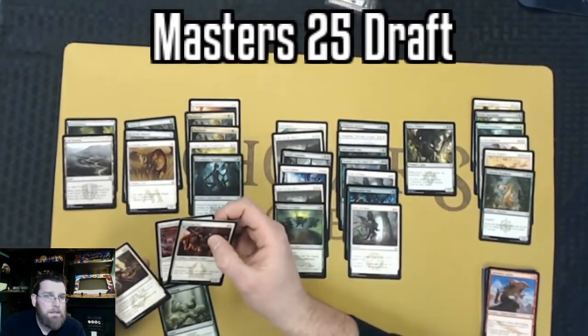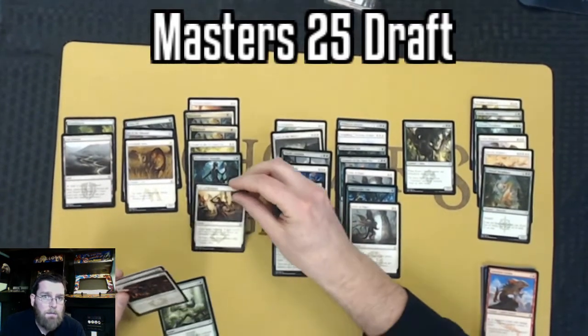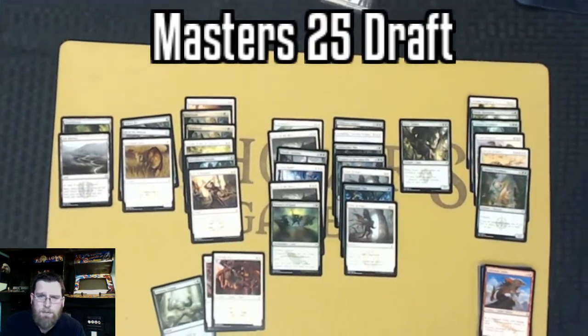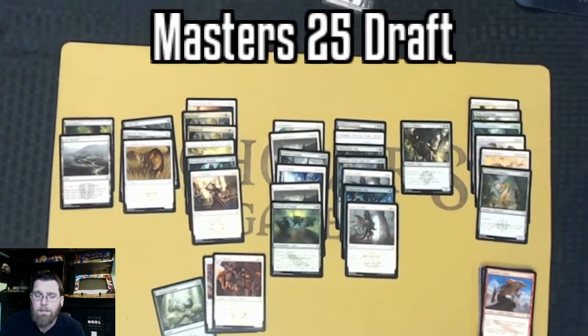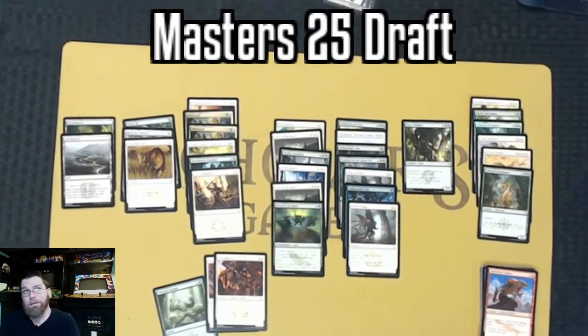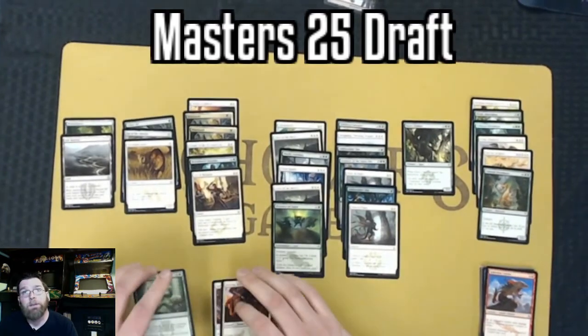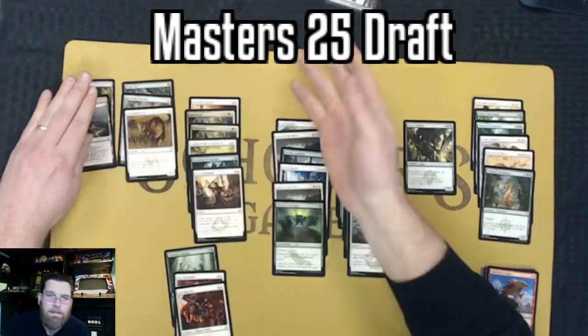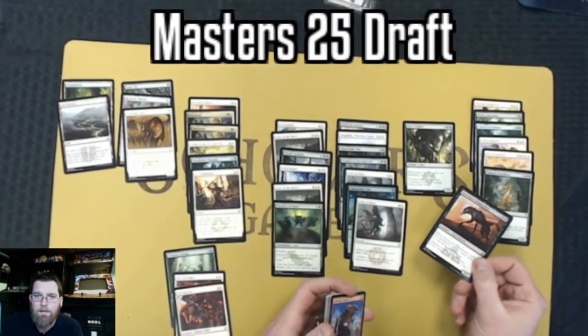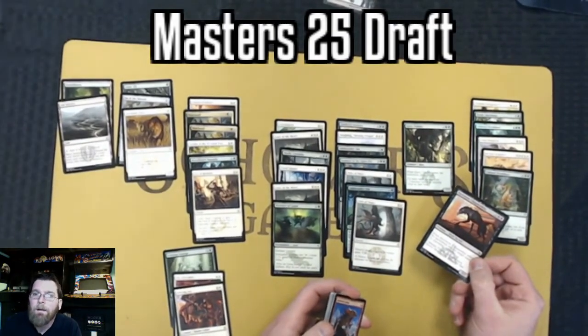Just going through and picking the cards I'm going to be most happy with. Knight of the Skyward Eye - I'm not going to lie, I really thought that had flying or at least reach once you made it bigger. It's a terrible name for a card - Skyward Eye definitely implies at least flying or reach. I guess reach is pretty flavorful, but it's kind of like having a picture of a creature flying on a card and having it not have flying.